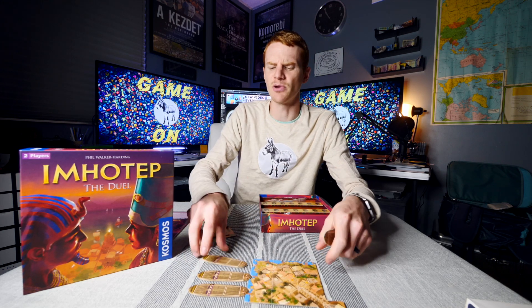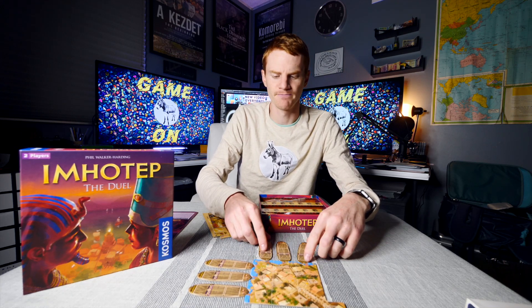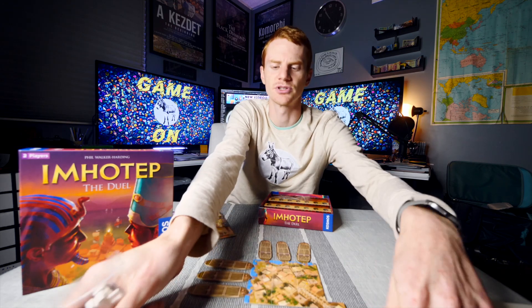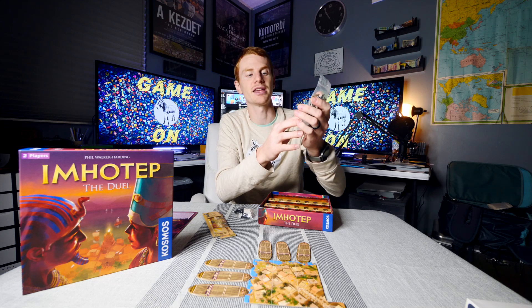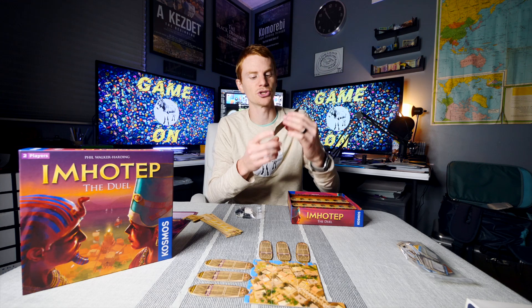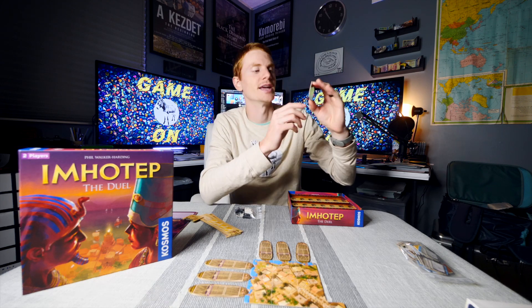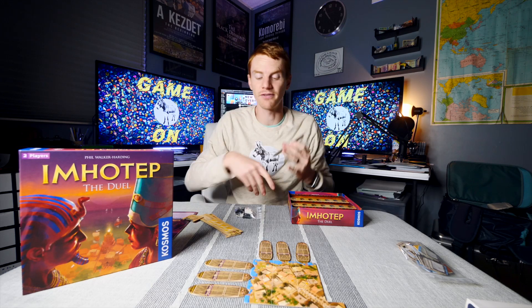This will probably seem familiar if you've played the original game. The key difference is that each player has different tiles placed in a row on their side, and there are goods tiles on the boats that go to those spots. The tomb tiles have different numbers on them — you're trying to get as many in a row as possible with no gaps. Getting five in a row earns 25 points.